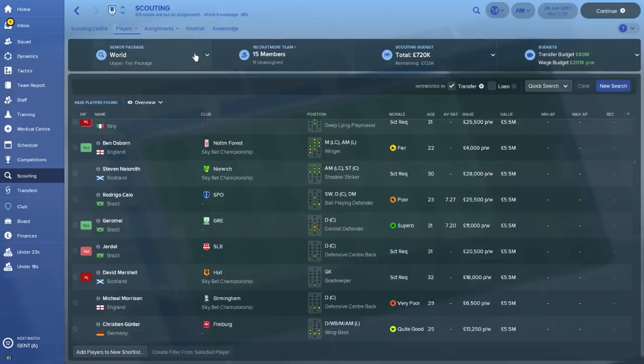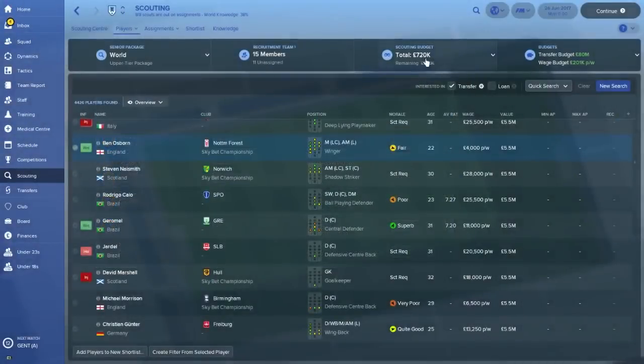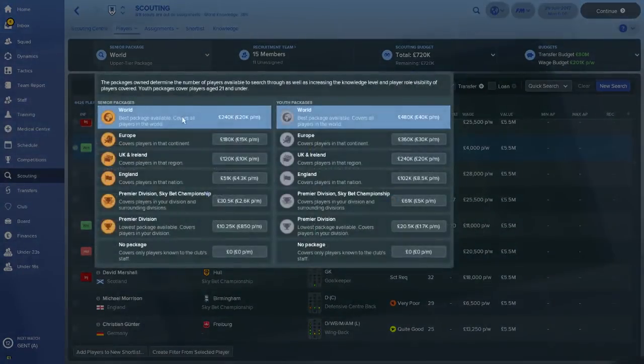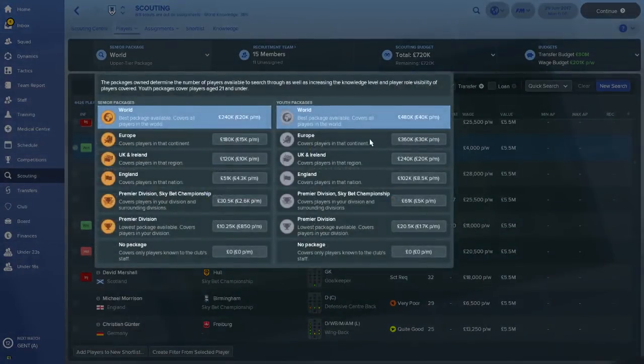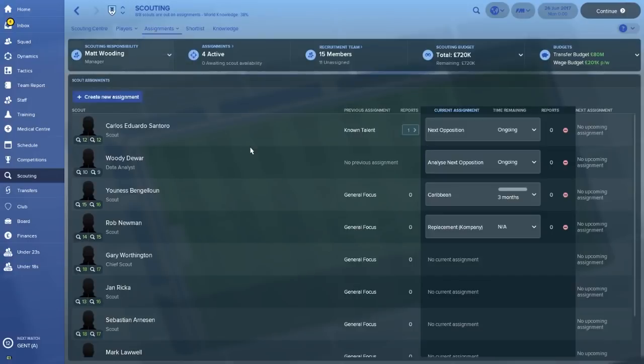To change the scouting range, go over to Players > Player Search and you'll see the senior package. Right now Manchester City is able to scout worldwide, both youth and senior players. A lot of the time at smaller clubs it'll be a lesser package. You can see the budget over here — you need to stay within budget, but you'll want to maximize your scouting coverage because you don't want to limit yourself in finding the next Messi or Cristiano Ronaldo.